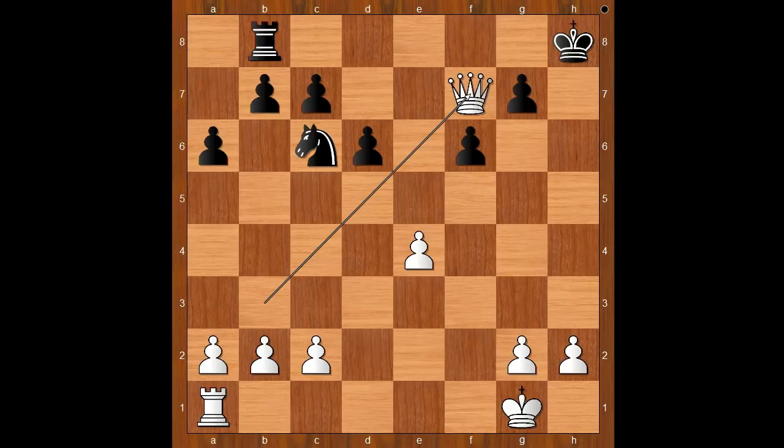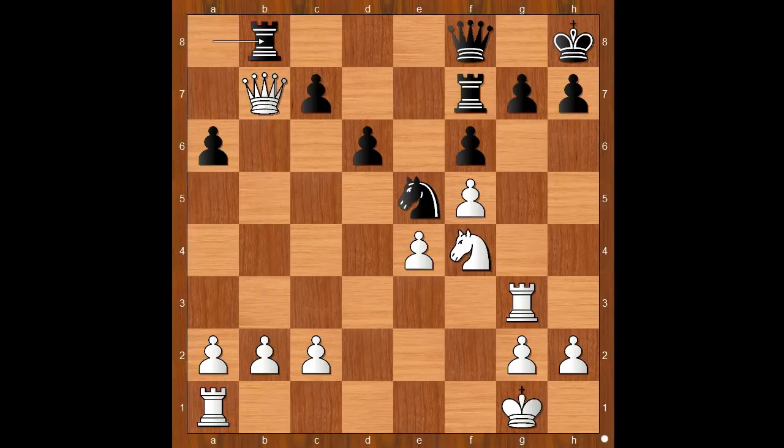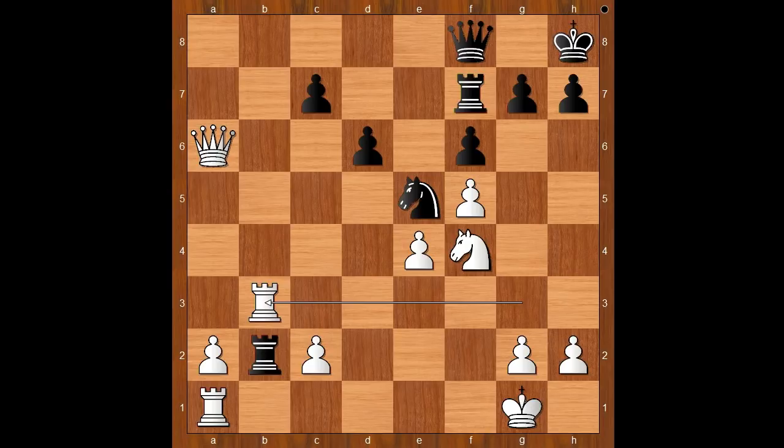Back to our game. Thomas played knight to e5, allowing queen takes on b7 — better than losing the game quickly. Rook to b8, queen takes on a6, rook takes pawn on b2. White to move: rook to b3, giving up the pawn on c2, intending to double the rooks on the b-file and to play rook to b8. It looks like a winning plan. Rook takes pawn on c2, rook from a to b1 — and black is in panic mode.